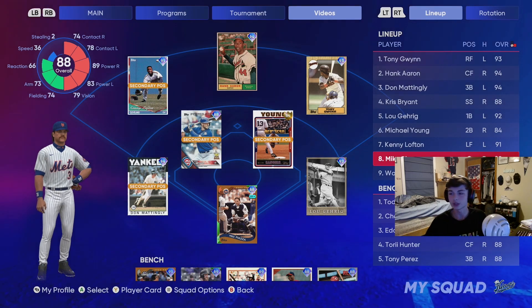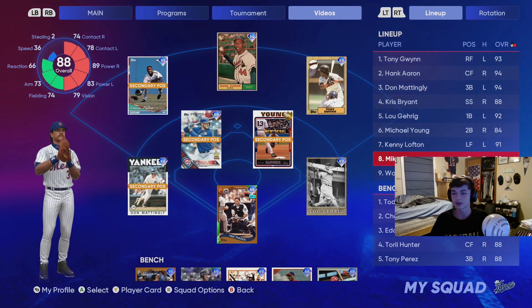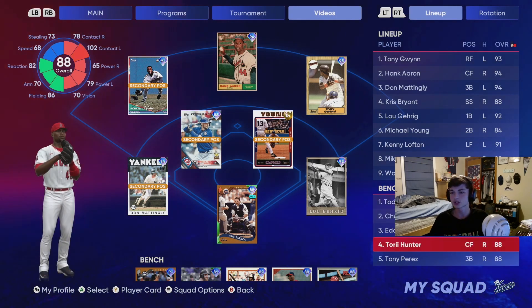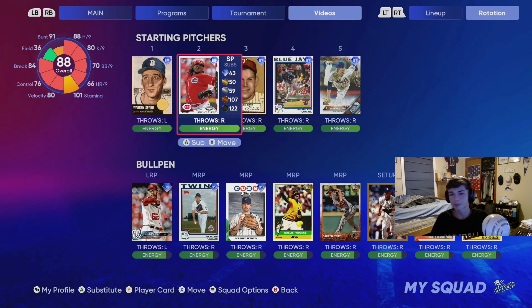For the lineup I'm going lefty-righty pretty much the whole way so I can see both sides of the plate. If I'm struggling on one side I think that'd be good. We got a pretty good bench as well with Tom Heldt, Blackman, Murray, Hunter, and Perez, so it's gonna be a good time with the bats at least.